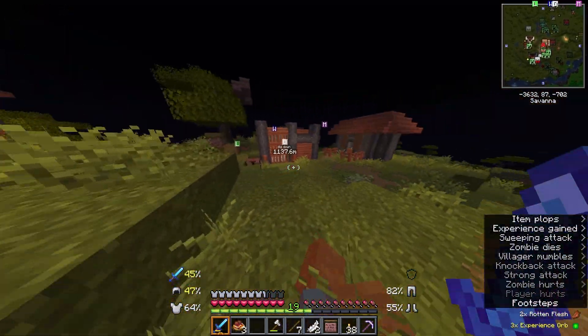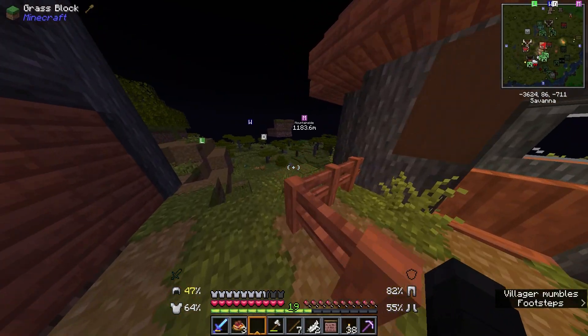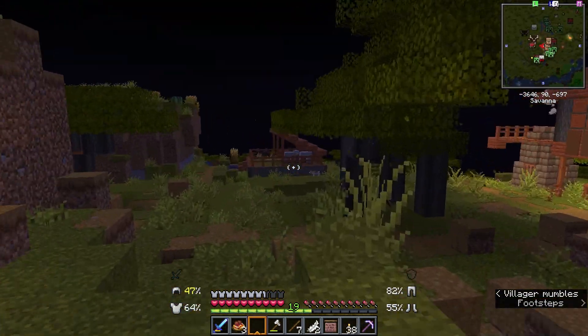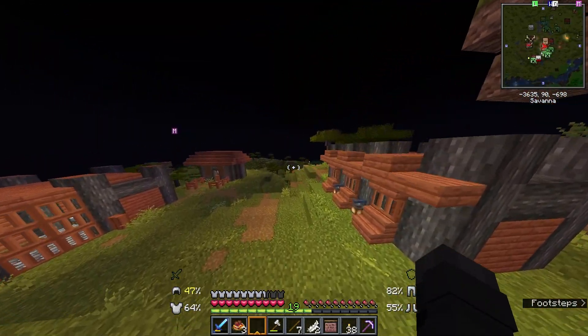I have 31 emeralds. I'm gonna chill here until that villager grows up, because I need to get my own villager stuff going. I was using the goblins for that, but the goblins are not refreshing their trades. Do you think that's intentional, because they're supposed to despawn and then respawn?